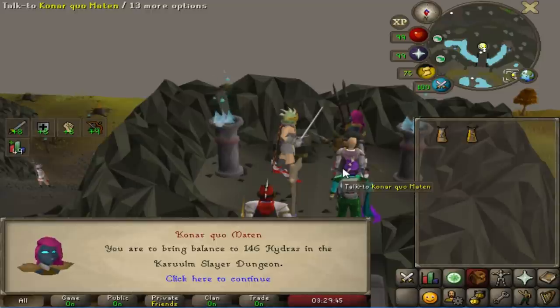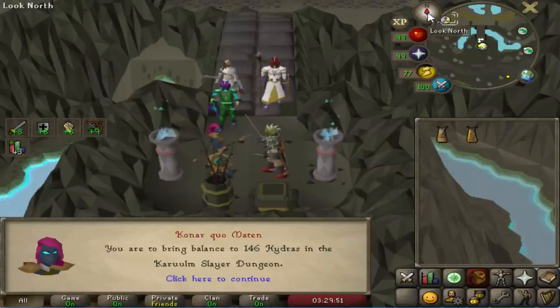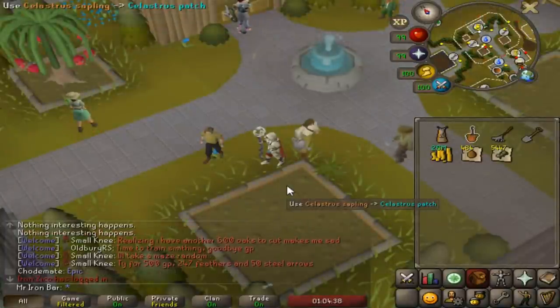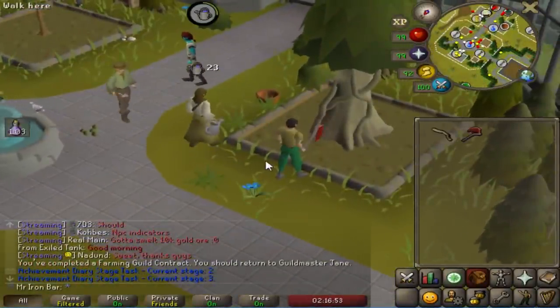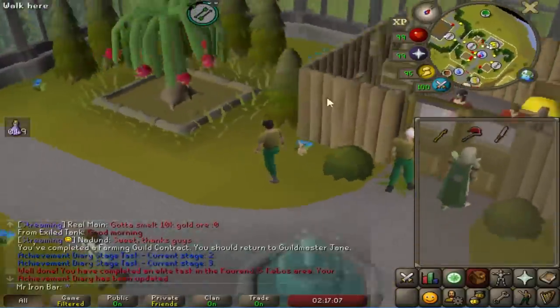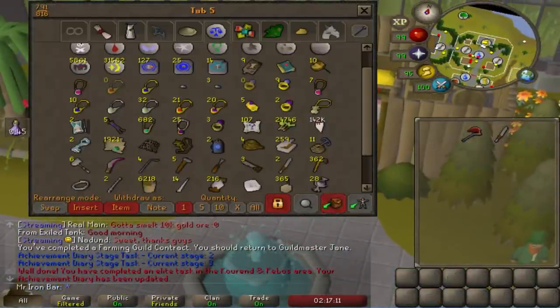I already got the Hydra task again - that was so fast, right after that Grotesque Guardians task. Before I head back to Hydra, I'm going to get the Kourend Diaries done for the teleport because I'm tired of using the Fairy Ring - it's a little bit too slow. It took me like five days to get the Celestial Sea for the Battlestaffs part of the Diaries, but I already planted it. So every other task for the Diaries can be done today and I don't have to wait anymore.